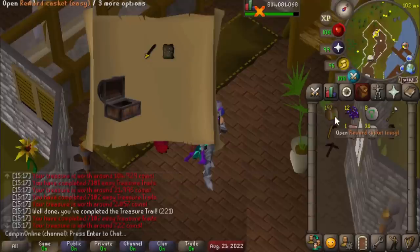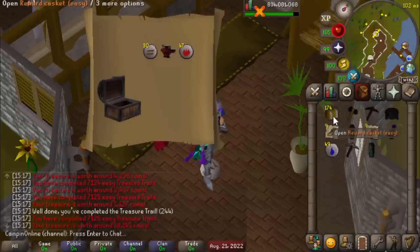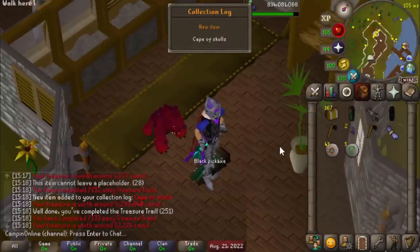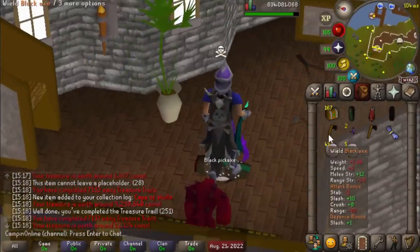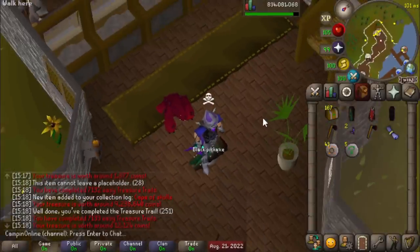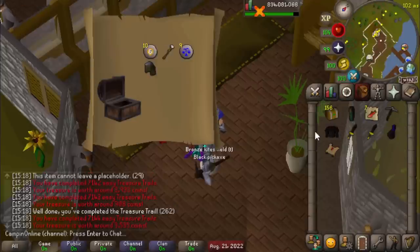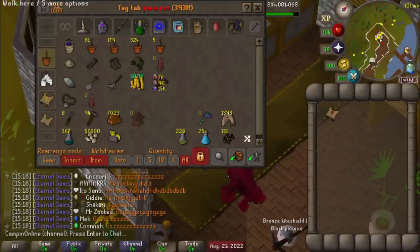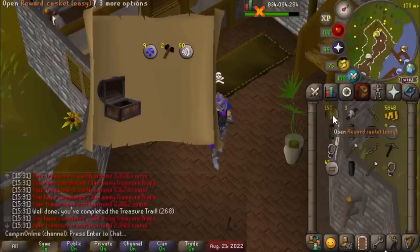Two hundred more easies to get through. Hey, ham joint — very nice. I've been actually running a bit of ToB lately, so I'll keep that ham joint since I'm usually melee at Nylos. No way! Oh my goodness, that absolutely feels great. Now we are just missing the monk robe top. I cannot believe we actually got a new log slot here. That puts us at 1,025 total collections logged, so we get a new role in the Collection Log Discord. I appreciate all the guys in the clan chat going nuts over the Cape of Skulls drop. 150 left to go, but I've gotten more than all I wanted from this easy opening.